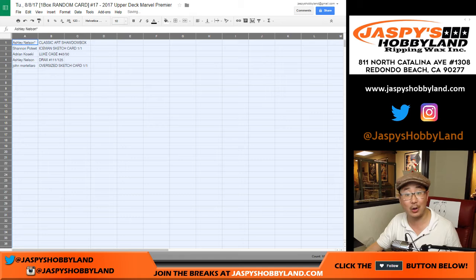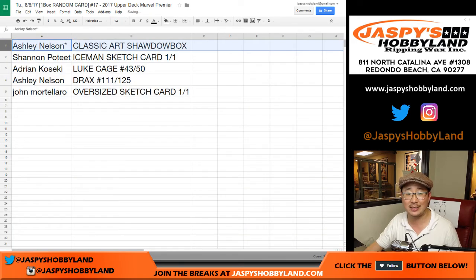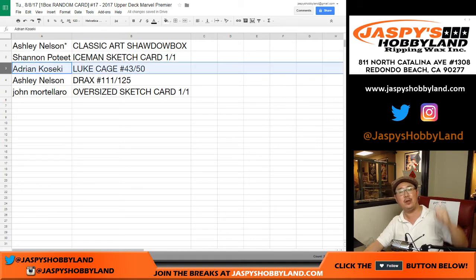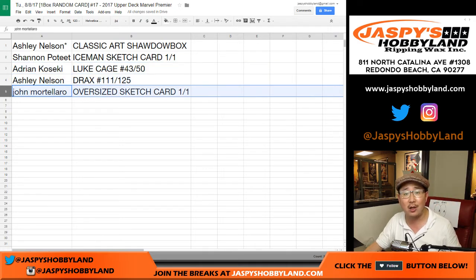Here's how it all shakes out, ladies and gentlemen. Ashley, you have the Classic Art Shadow Box. Shannon with the Iceman Sketch Card — one of one, all aboard the Big Hit Express! Whoop whoop! Adrian, you've got the Luke Cage, 43 out of 50. Ashley with the Drax, 111 out of 125 card. And John with the Oversized Sketch Card — one of one, all aboard the Big Hit Express! Whoop whoop!